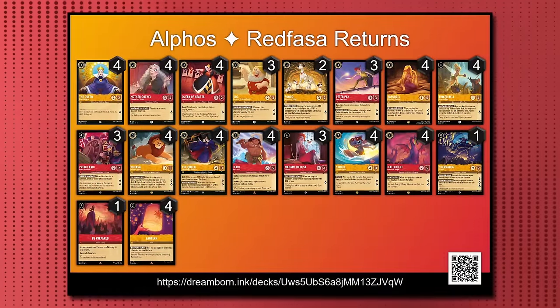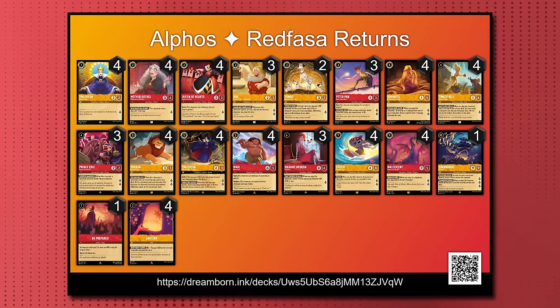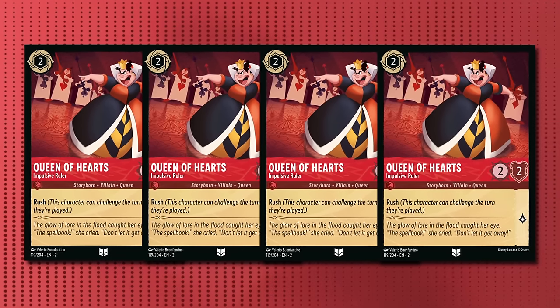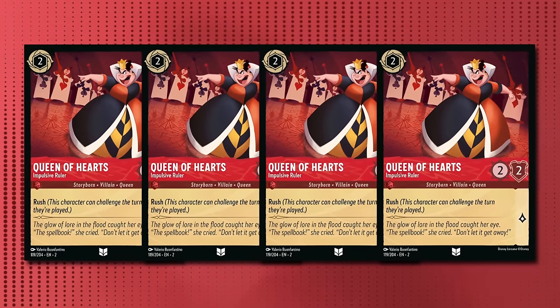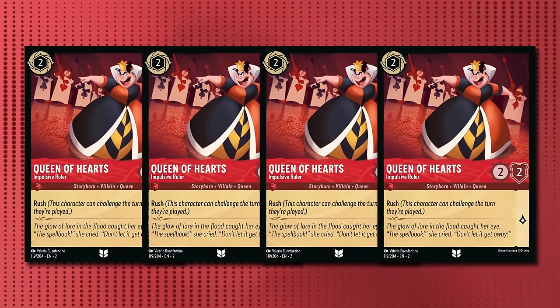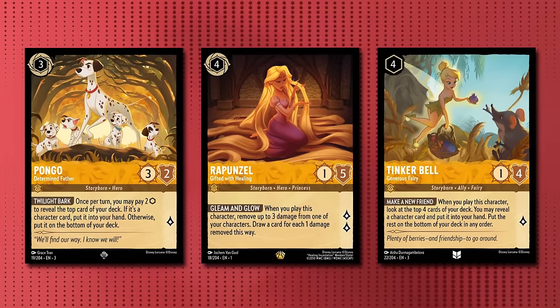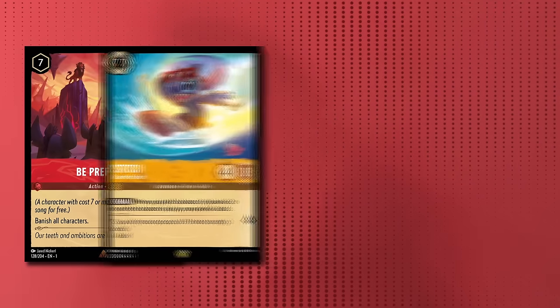First up, we have my version of Brandon's list. The only difference is that I cut a few cards to fit 4 Queen of Hearts to help counter the Emerald Amethyst meta that was brought on by the winner of Thayer Beasties tournament this past weekend. This version is much more of a midrange list than the more aggressive ones we've been seeing in set 3 so far. It features a lot of draw options that add a lot more resilience to the deck and allows us to ink high enough to reach our high cost cards — Be Prepared, Surfer Stitch, and Maleficent Dragon.